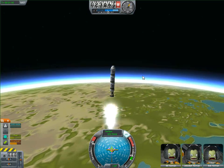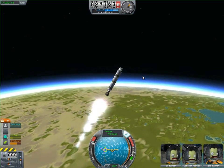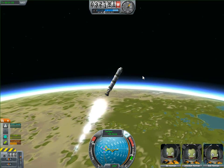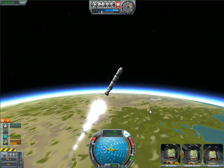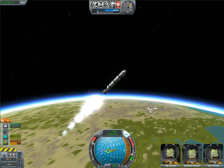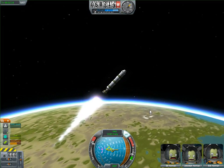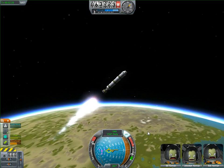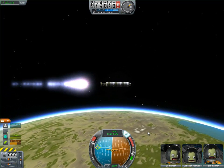Once you get to about here, you're going to want to start to turn over — not too much, about 60 degrees on your nav ball. Once you get to about 60, around 50 you're going to want to turn down to 45 degrees, then 60, 70 — you're going to want to turn just completely over on your side.